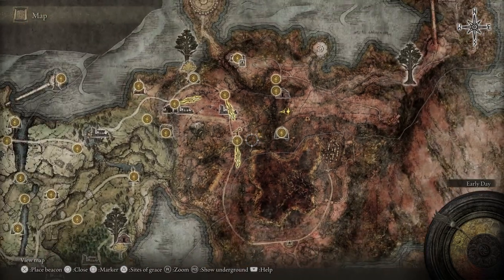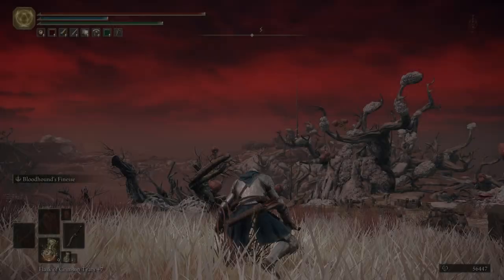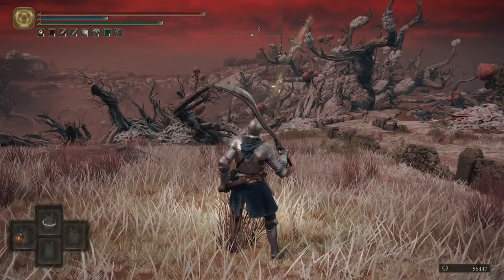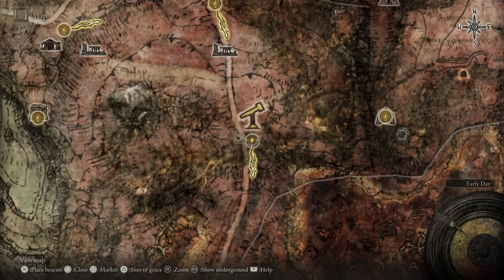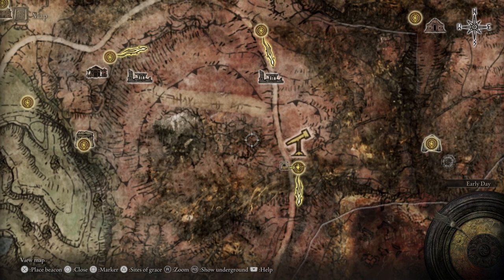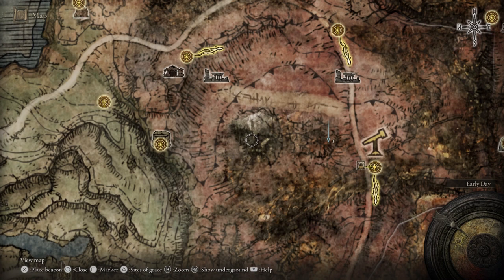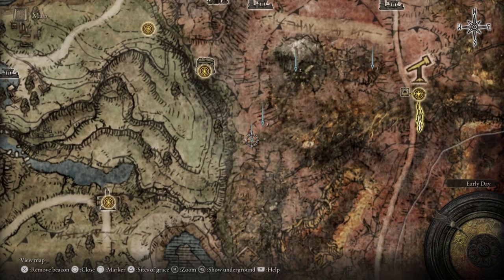Let's go ahead and fast travel over to the Smoldering Wall. I'll see everybody over there. Turn on our Lantern, and then we will start putting some more markers down — four total across the region.